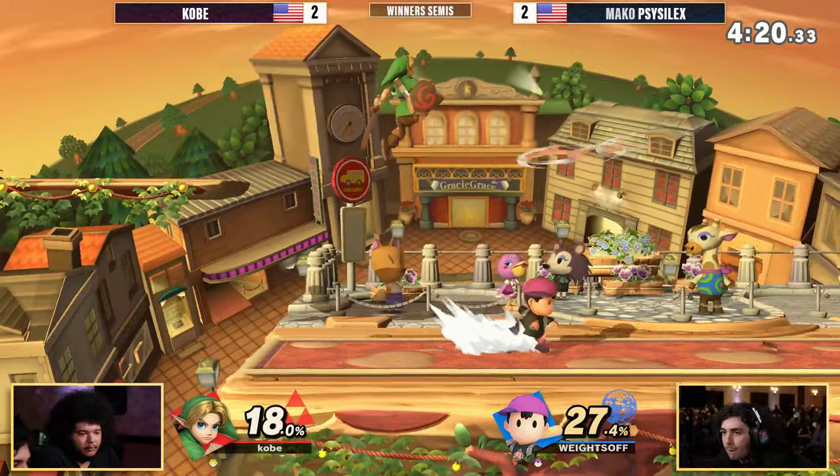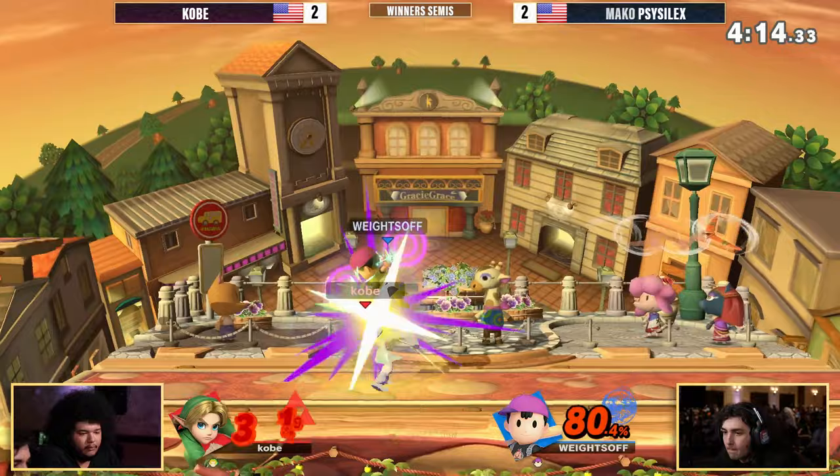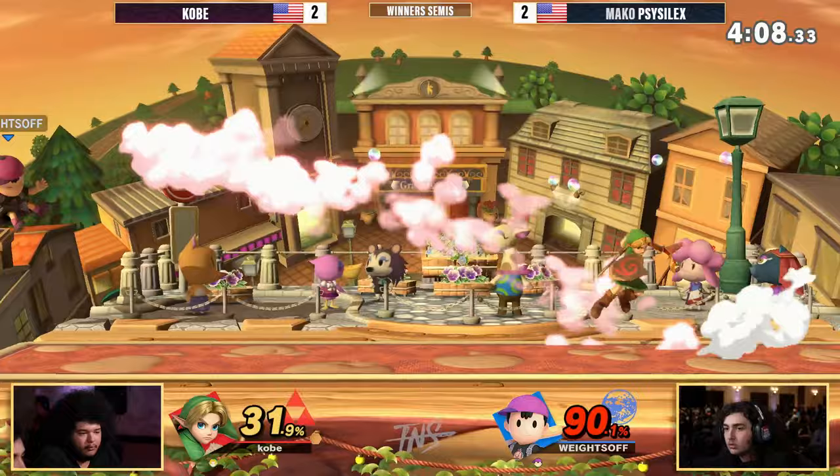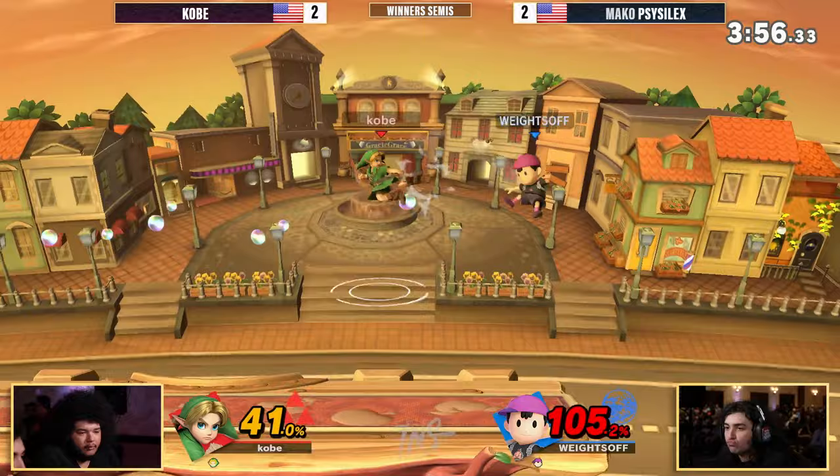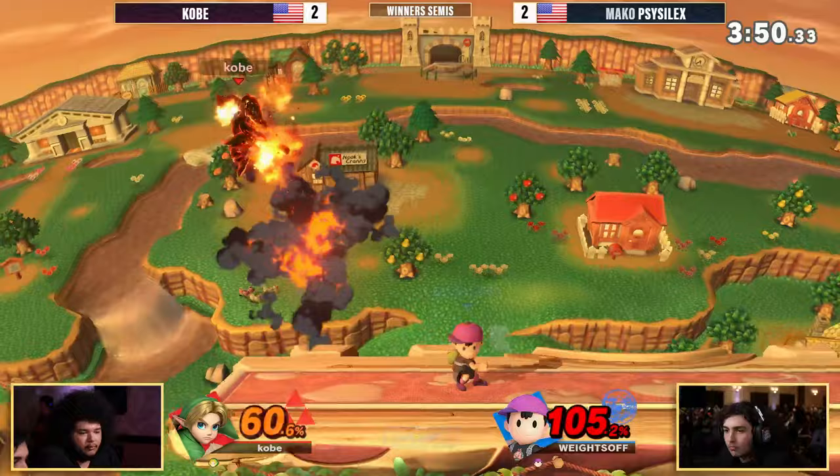Here comes Kobe finding a grab, finding an up air, up air again, an up tilt, looking for the boomerang reset but can't find it. Scythe Selects has to deal with 50% unanswered. The game is starting to escape Scythe Selects. He finally finds another forward air, but Kobe is absolutely on the momentum. We've seen Scythe Selects beat down but certainly not out — see if he can come back. Is Kobe a closer?